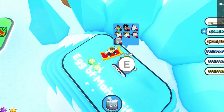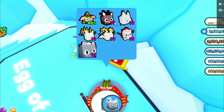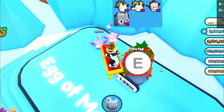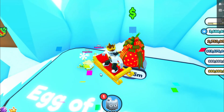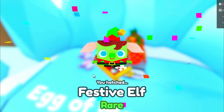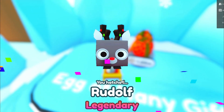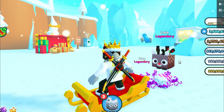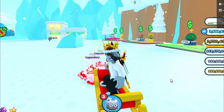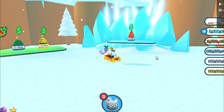The third pet that you need to do this fusing method is in this egg - the Egg of Many Gifts - it's the best egg in the Christmas update. It does have two question marks next to it, but it is really easy to get and it's a legendary as well. If we just sit here and purchase this a couple times, we'll get a Rudolph pet pretty quickly. And here it is - Legendary Rudolph! It's really easy to get these Rudolph pets, and that is the third pet you need in this fusing method.